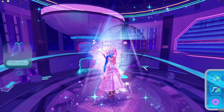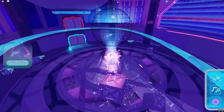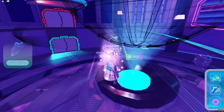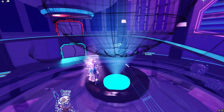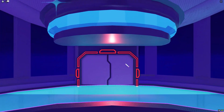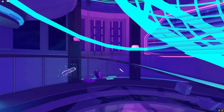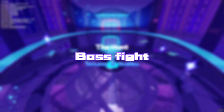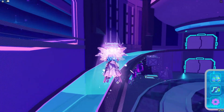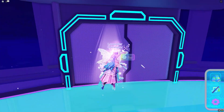Now we have collected all of the shards and completed all of the rifts. You're going to jump towards the middle and then restore the reality core. This door will now turn blue, which means you can now enter it, so let's go on over there.